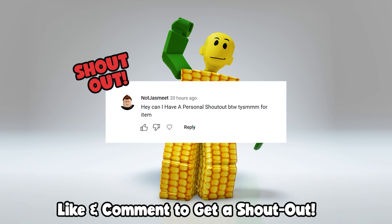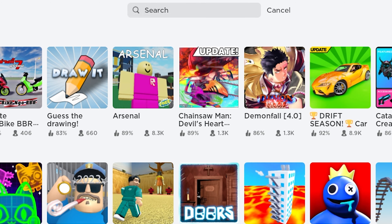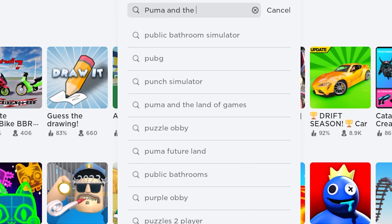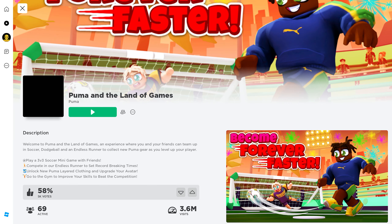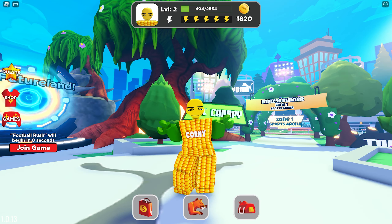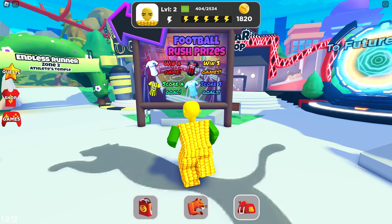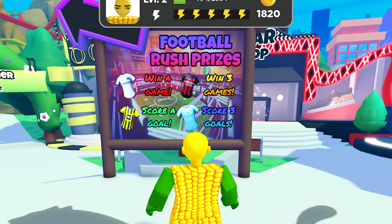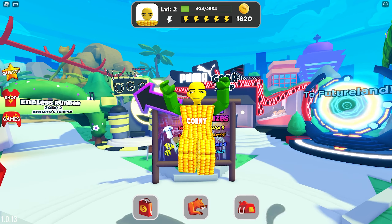Shout out to Jasmine, Shoho, and David. Go ahead and join this game called Puma and the Land of Games — yes sir! To get the free UGC shirts, all you need to do is play soccer. There are four tasks and four UGC items. Here are the prizes and how to get them — we'll do them all in this guide.